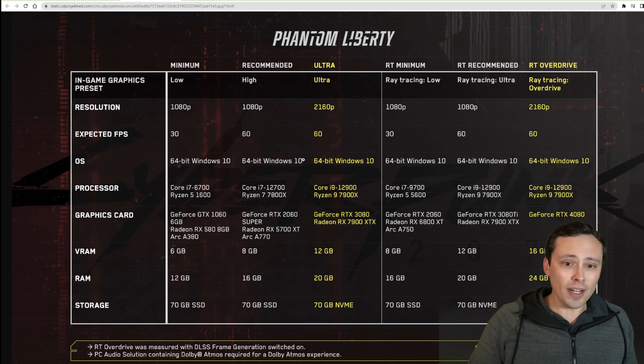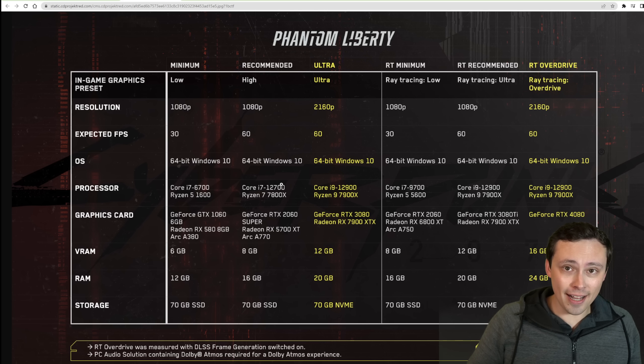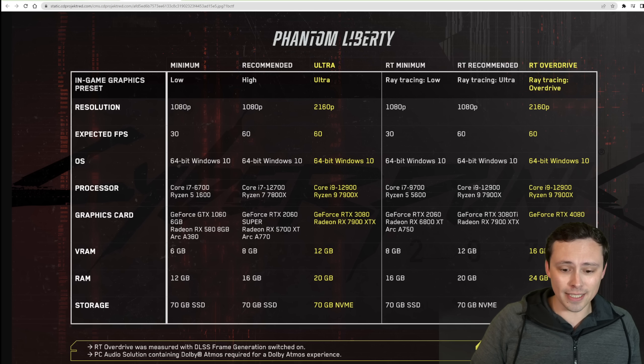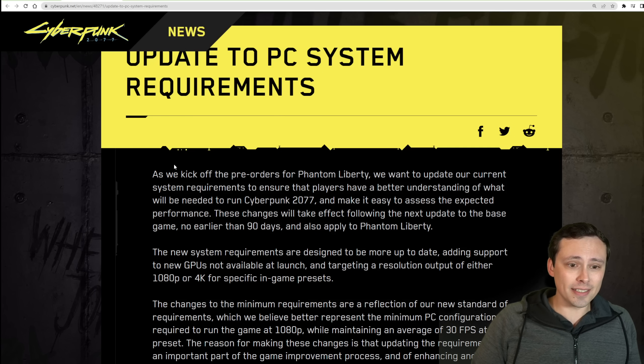In the new requirements, they're asking for things like — well, you want to play at 1080p 60 frames per second? You apparently need an Intel 12700 or a Ryzen 7 7800X, which is needless to say a massive step up. And you want to play at 4K resolution at ultra settings at 60 frames per second? You need a 12900 or a 7900X. The first thing I have to say about those CPU requirements is that it just sounds like absolute nonsense. I don't know what they could be doing — maybe there's going to be some massive rework to these settings, but at least how the game performs right now, this is utter nonsense. You do not need a 12900K to run this game at 60 FPS at ultra settings. Although again, this is coming with the Phantom Liberty update, so maybe there is going to be much more demanding stuff.